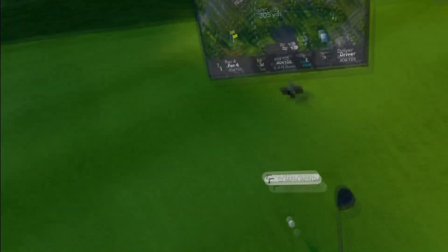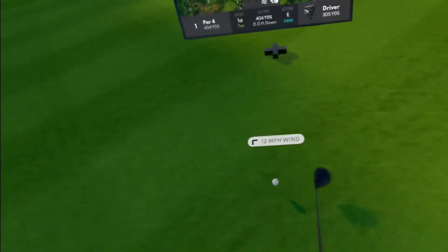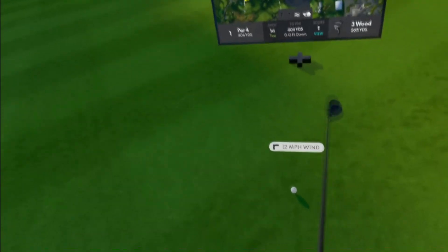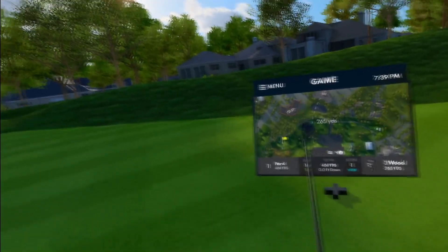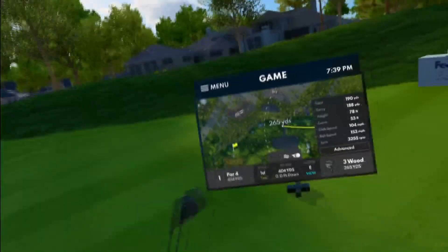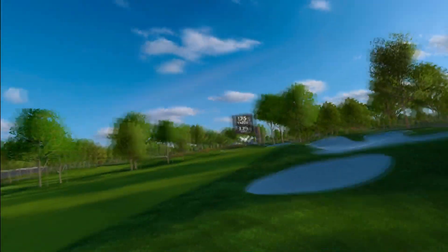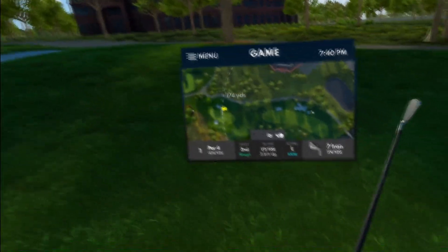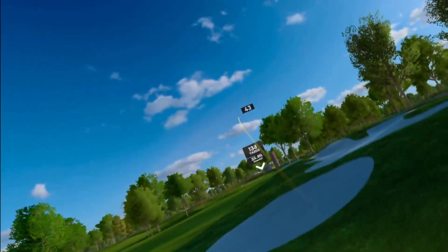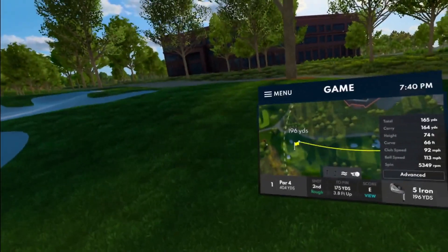First hole, par 4, 404 yards, dogleg left. Wind is pushing to the right, down the right side of the fairway. I'm going to club down — I really don't want this ball going into that rough. It goes way off into the rough anyway, way shorter than intended. Alright, well that's a mistake, but we can make it to the green. Going two clubs up, 175 yards, very slight uphill.